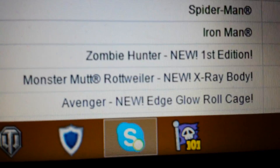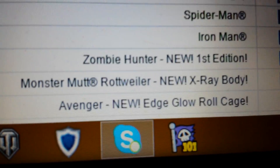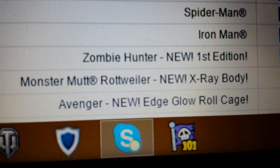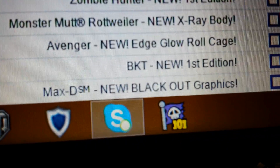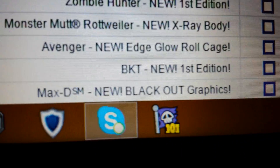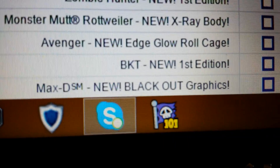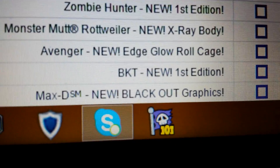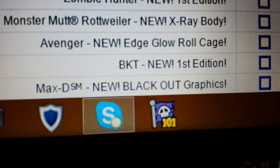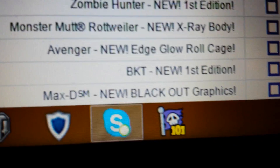That's two trucks — Doomsday and Zombie Hunter, and Nitro Hornet — three trucks that are coming out with no logos on them, it's just going to be the design. Rottweiler's going to have an X-Ray body, that'll be interesting. Avenger with a roll cage — meh. Max D. What's BKT? I don't know what BKT is. Is that the new originals truck that we get? Because I think we get one original truck each year. Please let me know in the comments below.